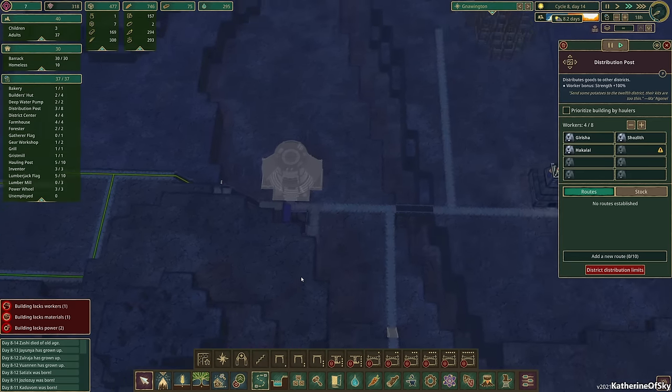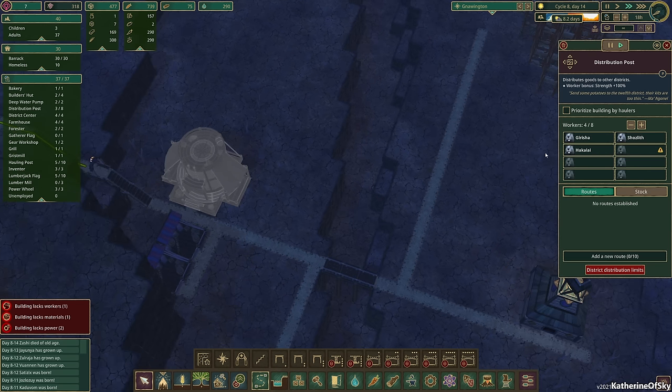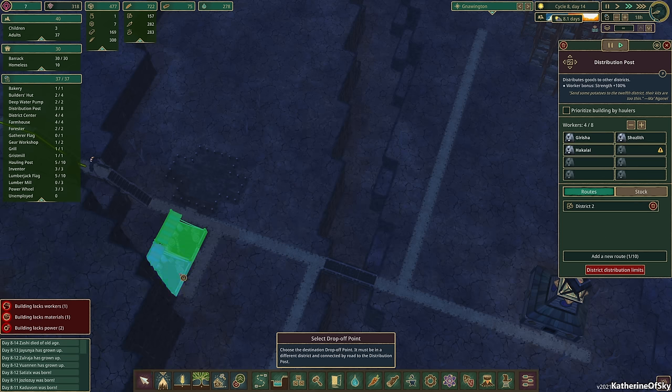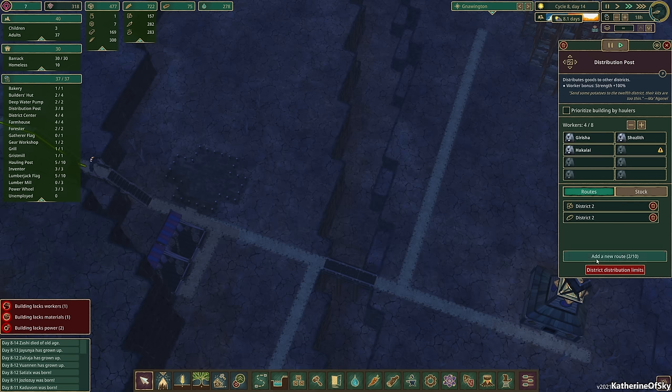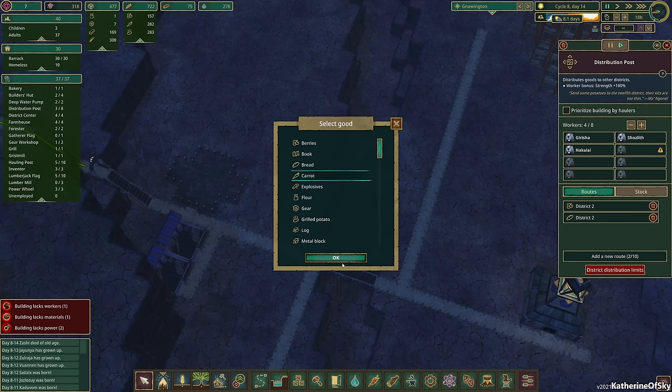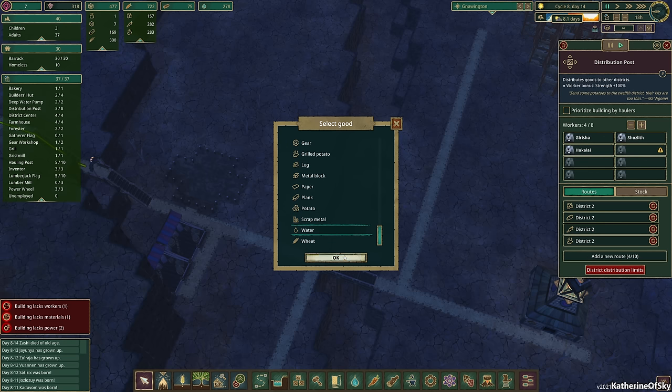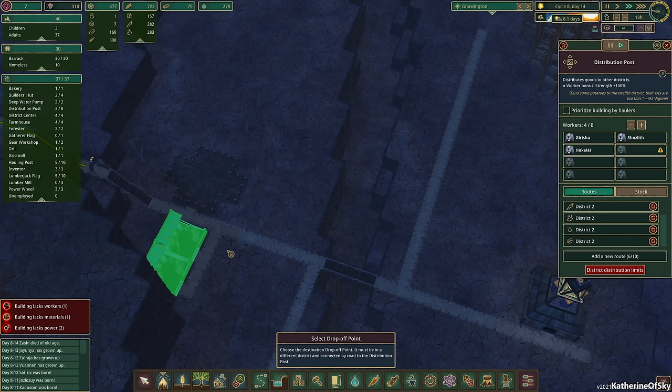Everything is now set up and I just need to add the stuff going this way. Let's do a new route — let's do the food on the further one because I only get food later, usually in the day. So let's get berries, bread, carrots, grilled potatoes, and water. And then we're going to do new routes here — initially all we're going to need is logs and planks.